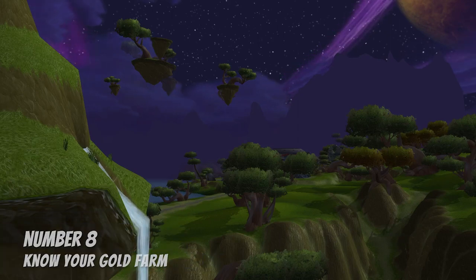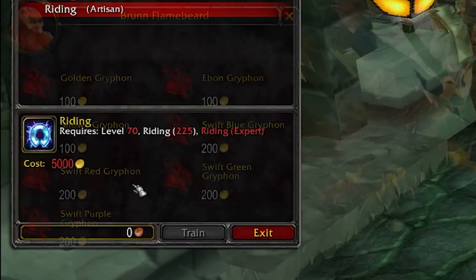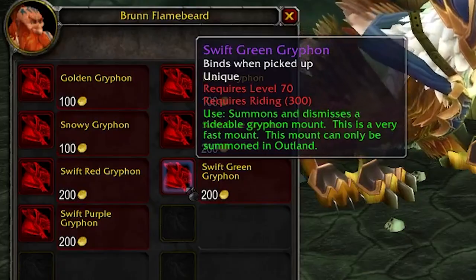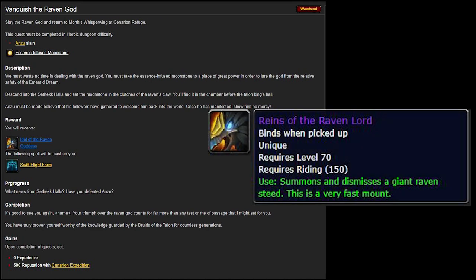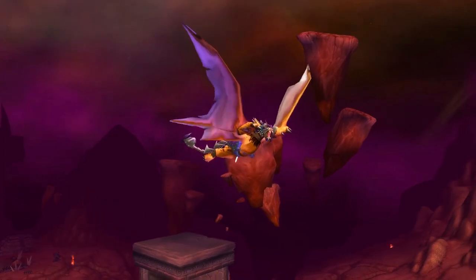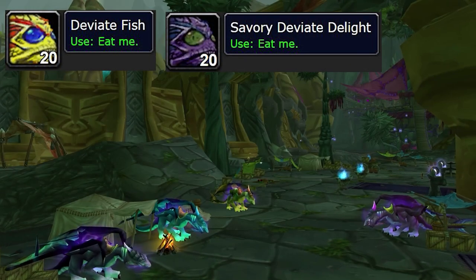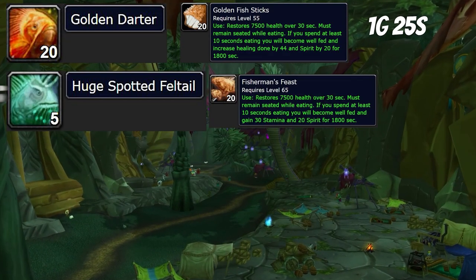Number eight: know your gold farm. In TBC, there is a huge expense — the epic flying mount. This will cost 5,000 gold to learn how to fly and 800 gold to actually buy your epic flying mount. This allows you to gather at the fastest speed possible, and you need to learn epic flying in order to start the druid quest chain to learn epic flight form, which unlocks the quest to kill Anzu, who drops the Raven Lord mount. But even if you're not a druid, getting your epic mount is a mark of honor, a feat of strength, and it's extremely convenient for getting around Outland for dailies, gathering, or whatever. The final mistake to avoid is not caring about gold in TBC — whatever your gold farming method is, make sure to plan ahead and be smart about getting that epic mount, whether it's throwing items on the auction house as you level, picking up gathering professions, or dungeon farming.